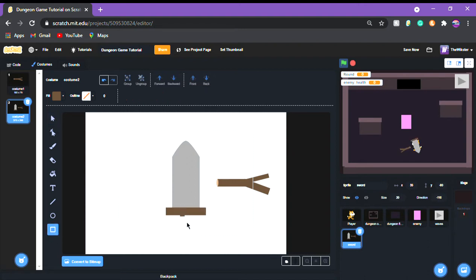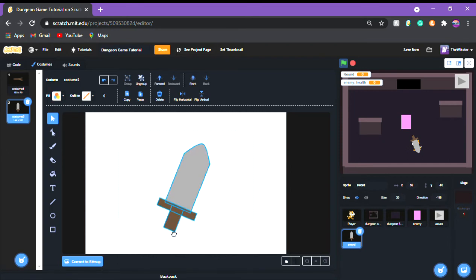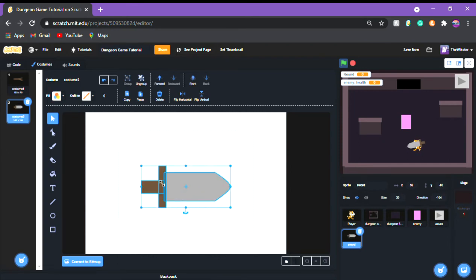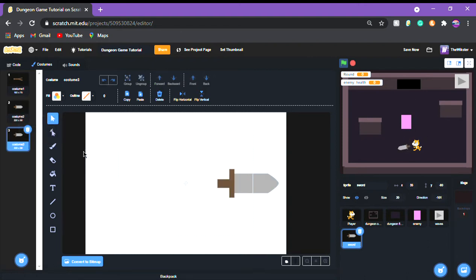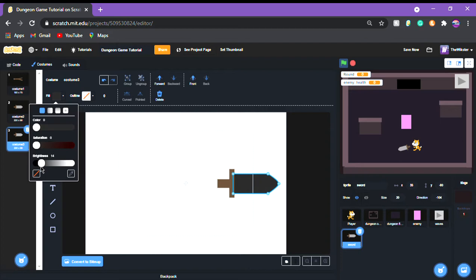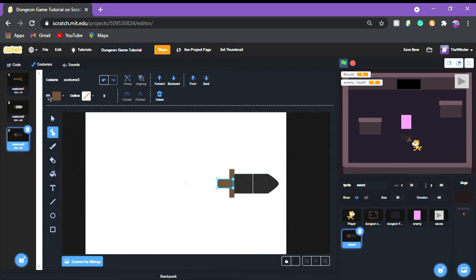Now we have our little sword. Grab it, group it, delete the twig, and place it where the original was — make it a little smaller. Now we have our next sword. I'm going to duplicate this one and just color it black or a dark color, making the blade and handle all black.